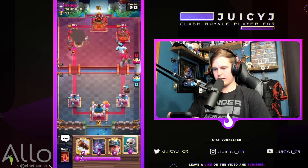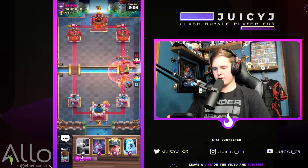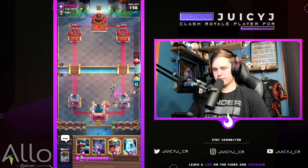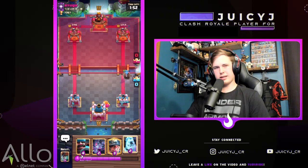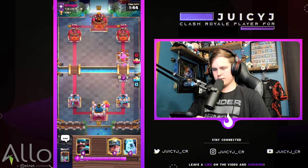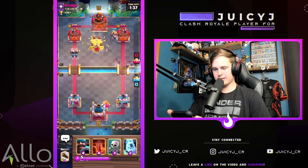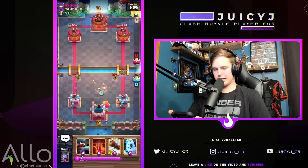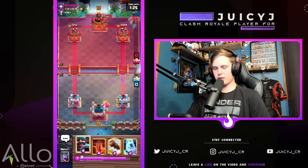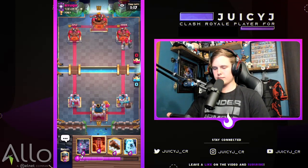He's got bats — looks like we're going against a golem clone deck. Easy defense though: skeletons, poison, log back the golem away from the tower, damage the night witch allowing the poison to take it out. We take very minimal damage. He's got a skeleton barrel, so we are going against golem clone. We're chilling — we have the quick cycle poison. As long as we don't get caught off guard by the clone, we've got this.